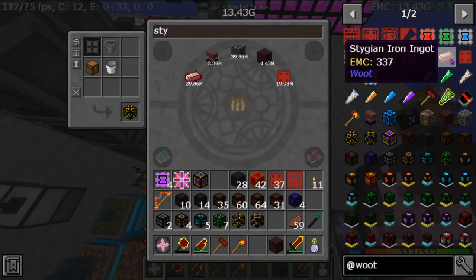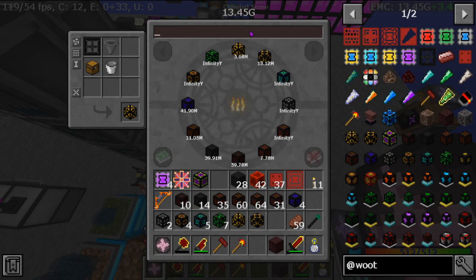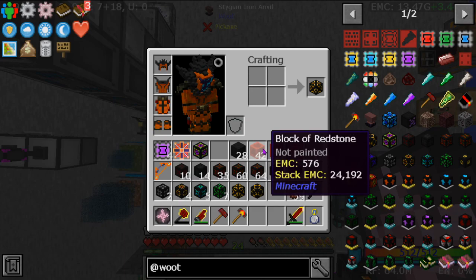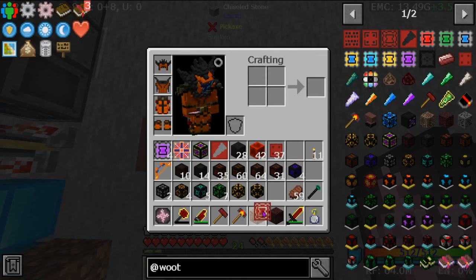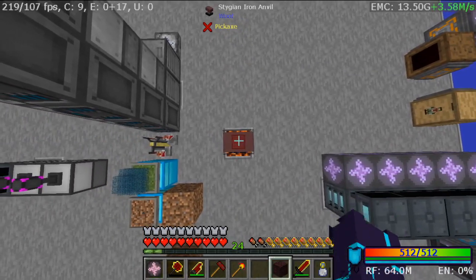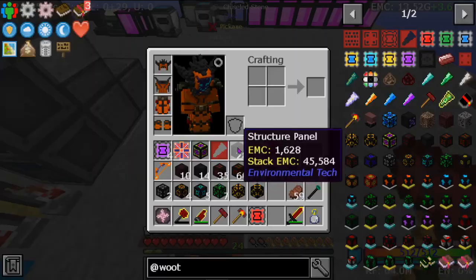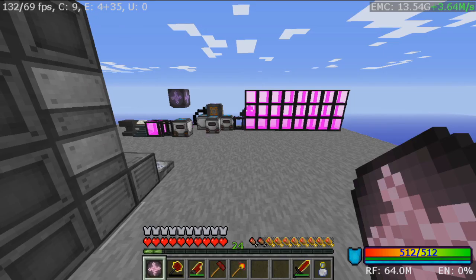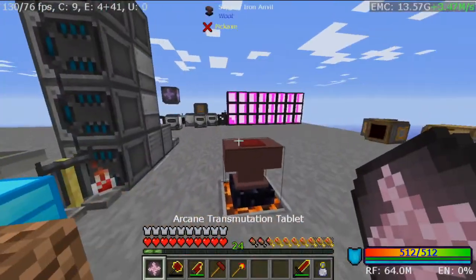So a stygian iron block plus magma plus stygian iron plate — that's the wrong thing. Also that's the wrong thing. Put you down, drop you — you and you. And then let's make the factory heart — boom, bada bing bada boom. So now all we have to do is next episode come back and build this bad sucker, which is going to be freaking epic.